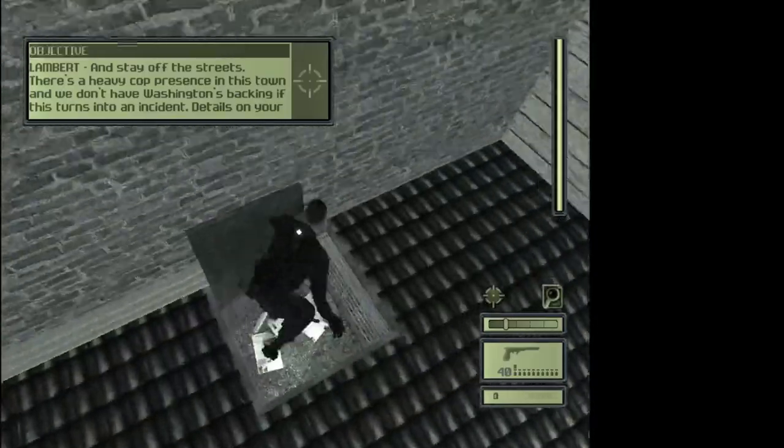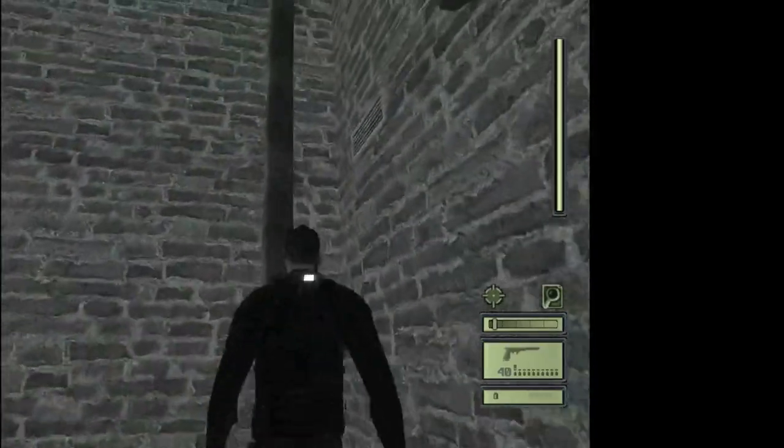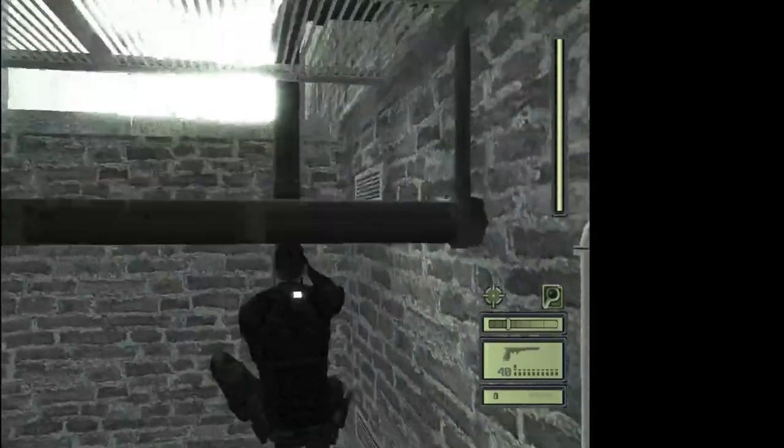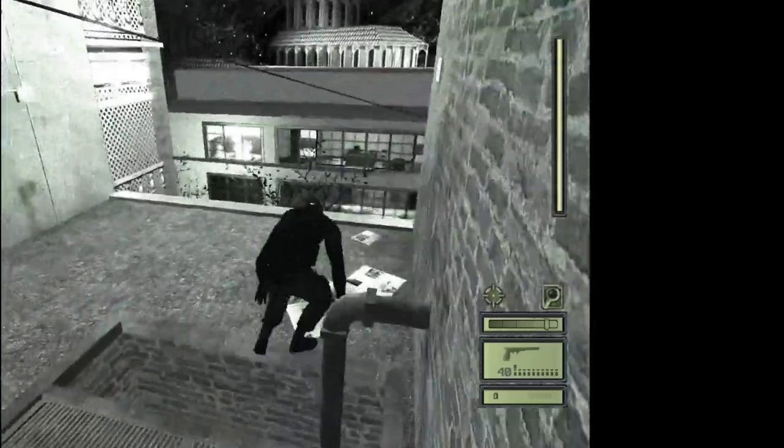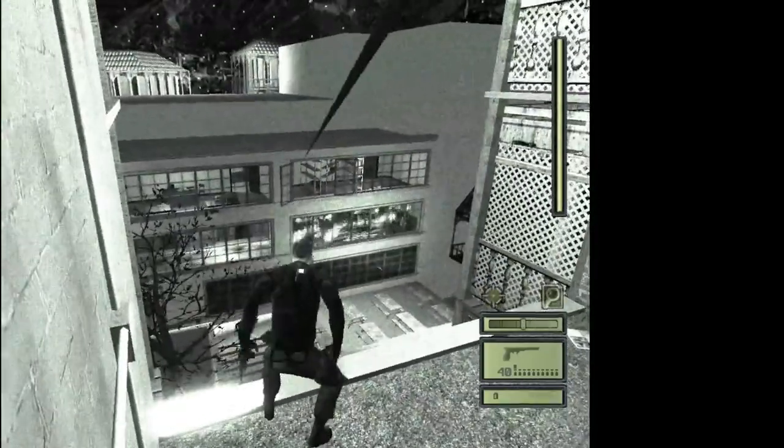Anyways, go down this trapdoor, crawl through the crawlspace, and then climb up the pipe over here. And then you're gonna go under the zip wire and then jump, so that you'll zipline across the wire.